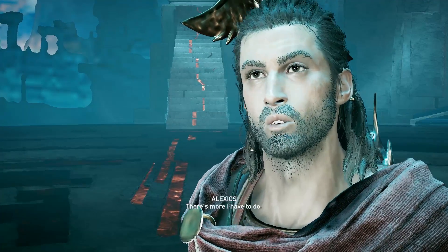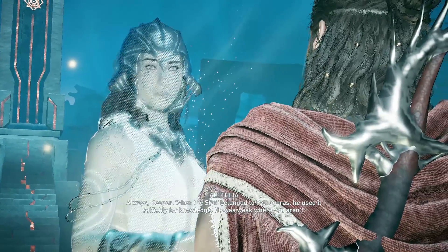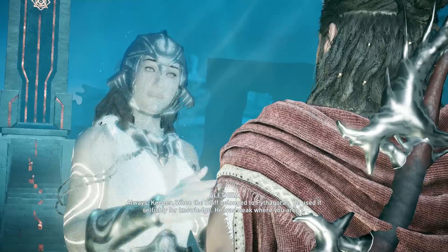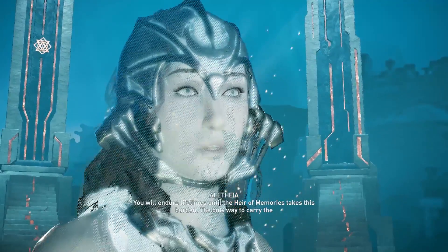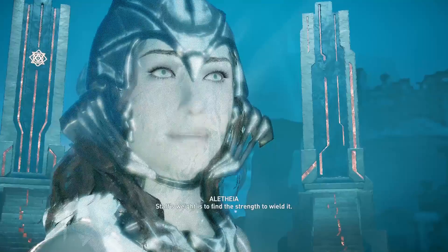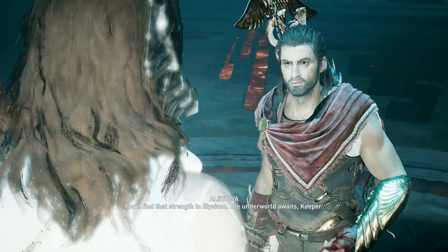There's more I have to do. When the staff belonged to Pythagoras, he used it selfishly for knowledge — he was weak where you aren't. You will endure lifetimes until the heir of memories takes this burden. The only way to carry the staff's weight is to find the strength to wield it. You'll find that strength in Elysium. The underworld awaits, Keeper.